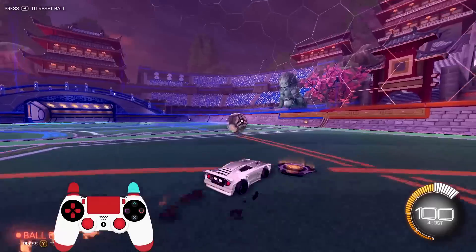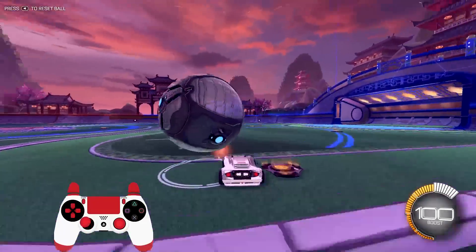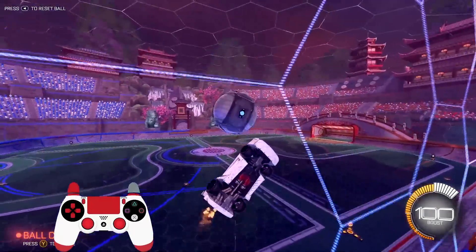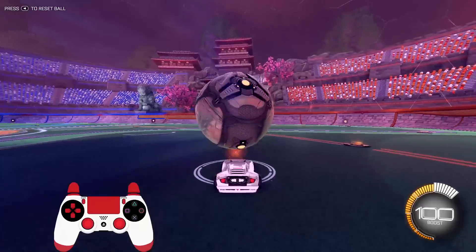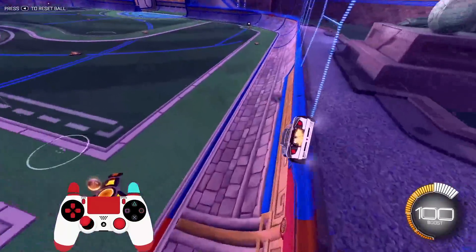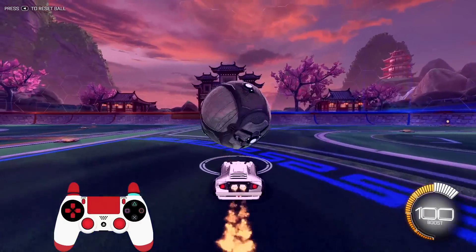You can practice doing this over and over again, essentially just practicing the setup. And honestly, the setup in the air dribble is like the most important part — the setup and the first touch. So you want to make sure that you're able to do this consistently, just getting the ball up the wall and making sure it's stuck up against the wall, not bouncing away from it.